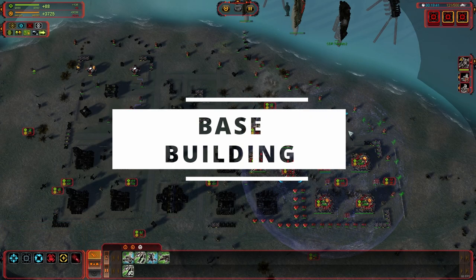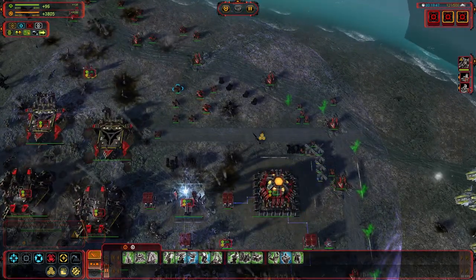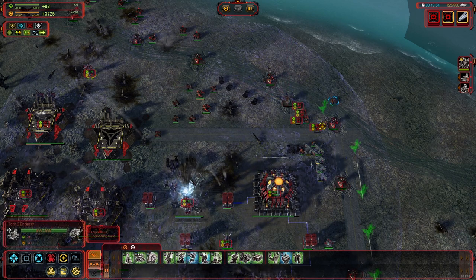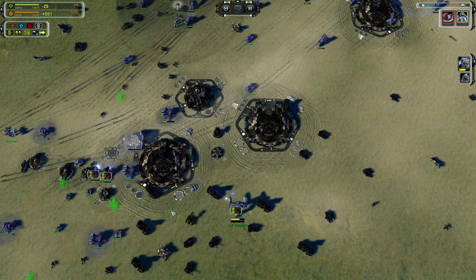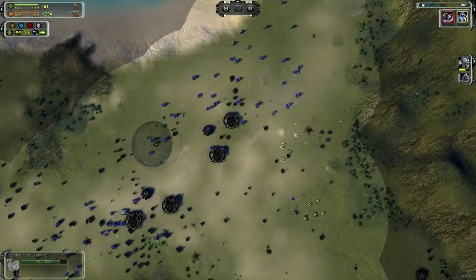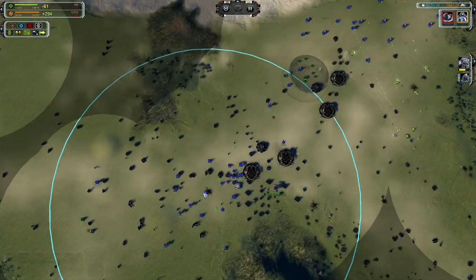In Supreme Commander you will build a heck of a lot of units, but also a ton of buildings. Your Armoured Command Unit, known as the ACU, will be your only builder at first, but you'll quickly want to churn out supporting engineers to expand your construction capacity, all while growing your economy, building base defences and starting to churn out units. Queuing up a long and tactical build order at the beginning of the game is essential. If you enjoy chasing maximum efficiency, there are a ton of build orders out there to help you follow particular strategies.